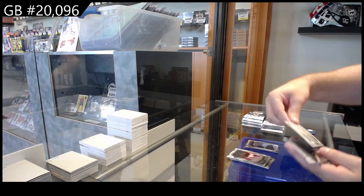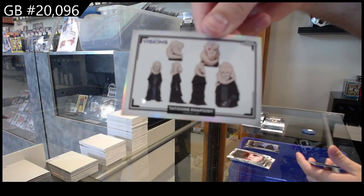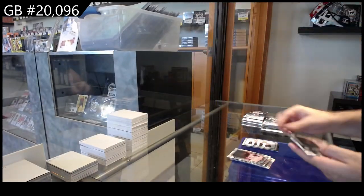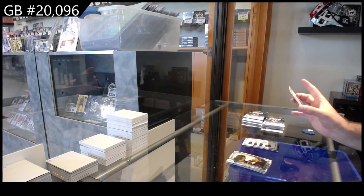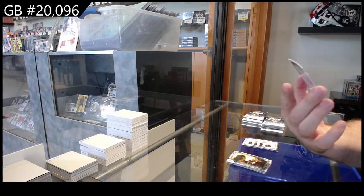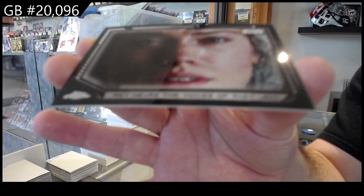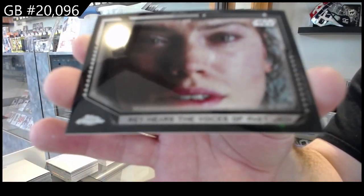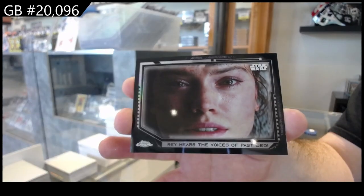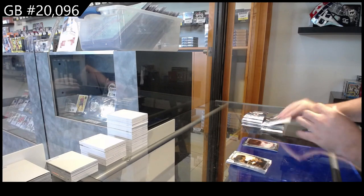We got a Vision of Tatooine — Visions subset. And number 2 of 10: Ray hears the voices of past Jedi. Is it common to get two numbered-to-10 cards in a box? I feel like that's not normal. Do we have like a super box on hand here?